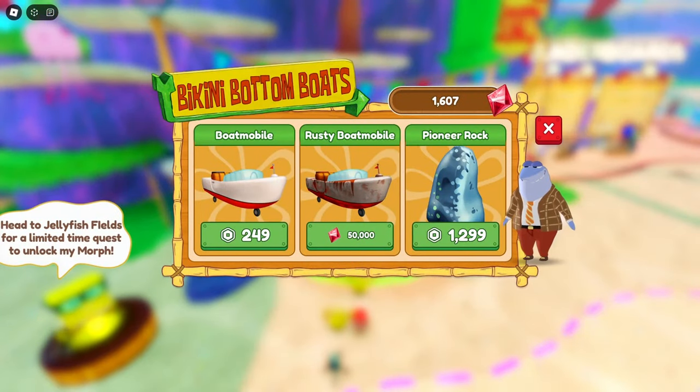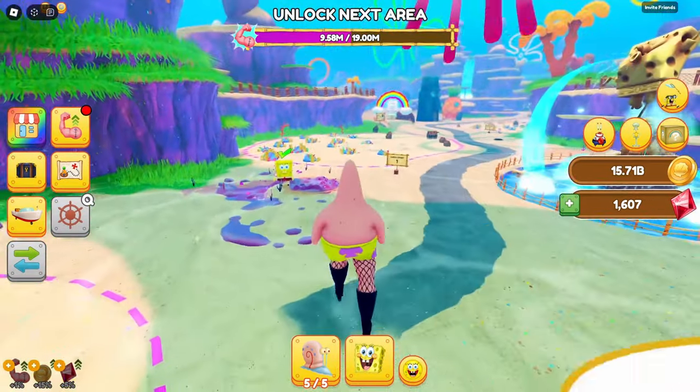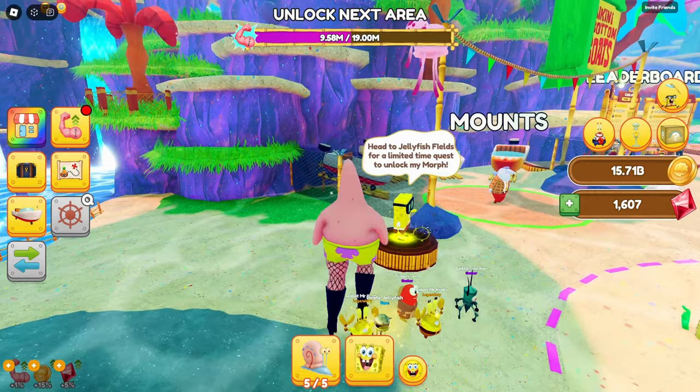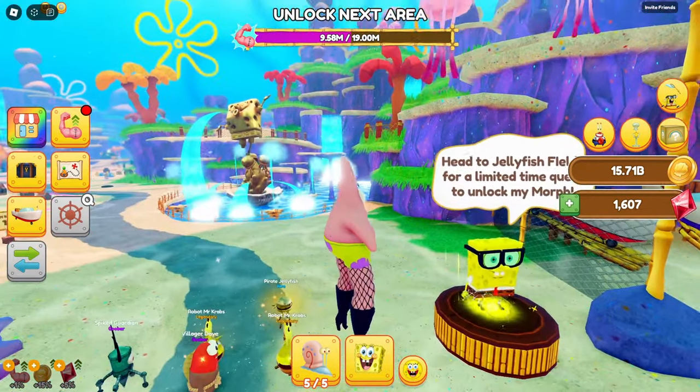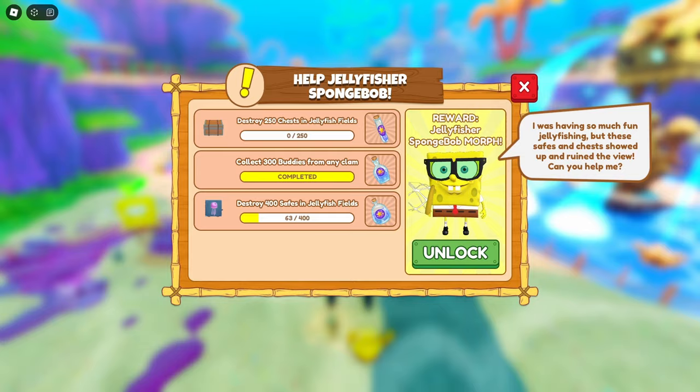Oh yeah, we also got mounts. I can get a Rusty Boatmobile for 50,000 gems — I need to save up a lot, but I could probably do that. I need a jellyfish field for a limited time quest to unlock my morph. Oh yeah, we can get SpongeBob, but like a jellyfisher one. I already did a little bit of it, and we can go and do some stuff to get more.